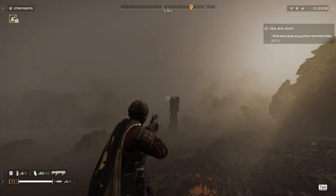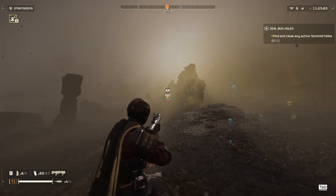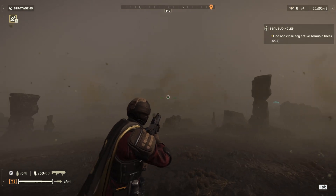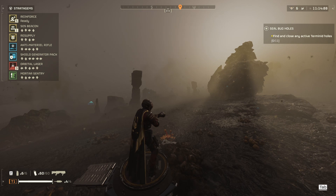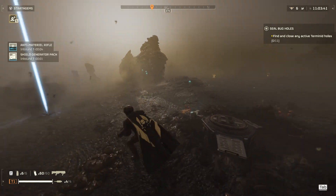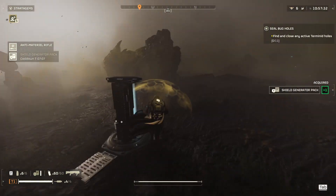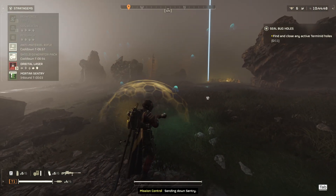I saw something flying there. What the hell — I'm literally just pressing Q to see if there's any point of interest. Quick tip: that's what you can do. Is that dust or flying stuff? I'm not sure, it was flying around in a weird way. As soon as you call in stratagems, you might attract people as well. I need to close and terminate holes, and I've got 10 minutes to do that. I'm just going to call in orbital laser as well.